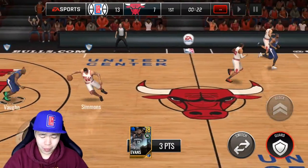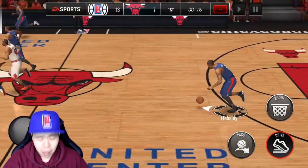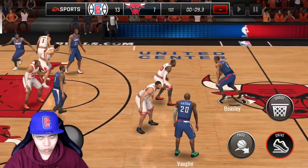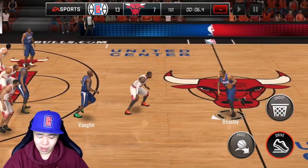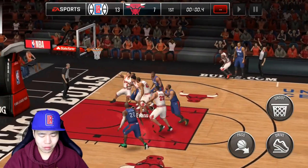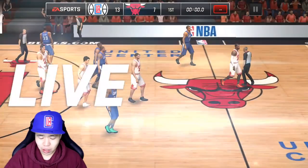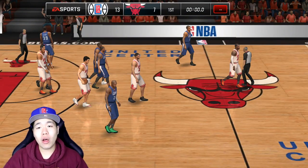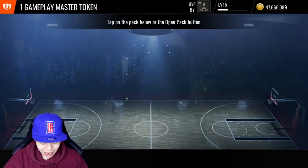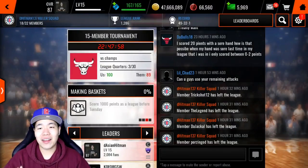Gotta play that defense. Don't let Ben Simmons score — oh good steal! Beasley's so big, his dribbling is questionable but he's close to six-foot-seven. Let's shoot that three — oh man, that's a foul ref! He jumped all over me, he was all in my face. That was absolutely a foul. It was a pretty good game — I want to end it on that one game.